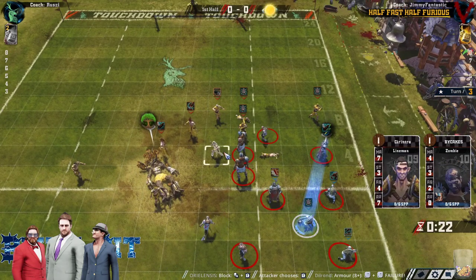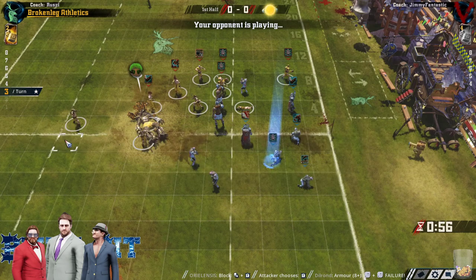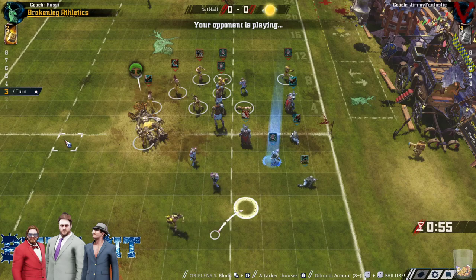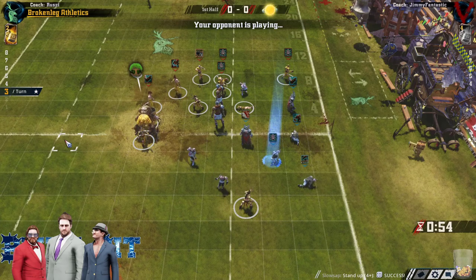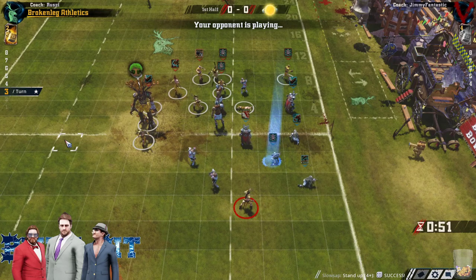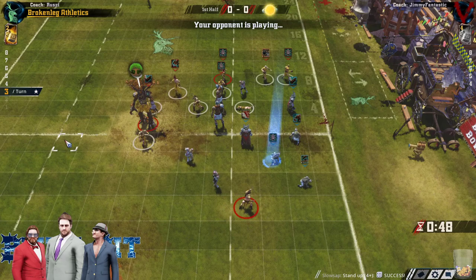Jim might be looking to bait in an early leap in. It is the leap one, isn't it, with very little recovery. Oh, tree finally up — that might help commit the Undead to the right side, but we'll see what happens here. If he does come in on him right now, that could leave a lot of space downfield for Jim.